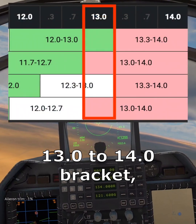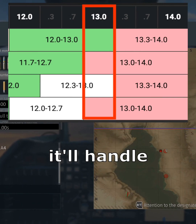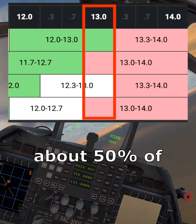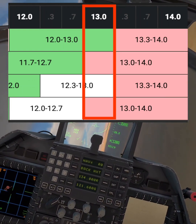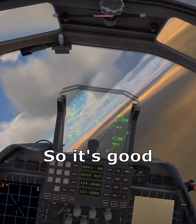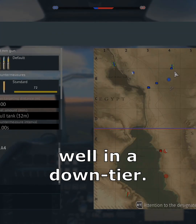Right now it's the 13.0 to 14.0 bracket, and I think it'll handle well in an up-tier. It'll have up-tiers about 50% of the time, but the other 50% it'll have a full down-tier. So it's good to test it in a full up-tier — if it handles well there, you'll know it handles well in an up-tier.